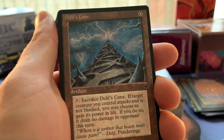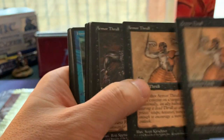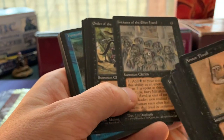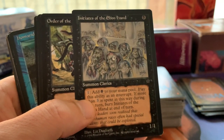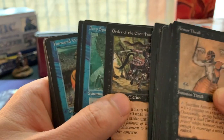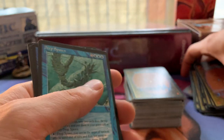We've got some more Fallen Empires - this is going to be a long mail day! We've got Delif's Cone, Armor Thrall, more Armor Thralls. Initiates of the Ebon Hand - quite cool if you combine it with some kind of endless mana loop and Drain Life, because you can make all your colorless mana into black mana. Order of the Ebon Hand - one of the most played Fallen Empires cards.